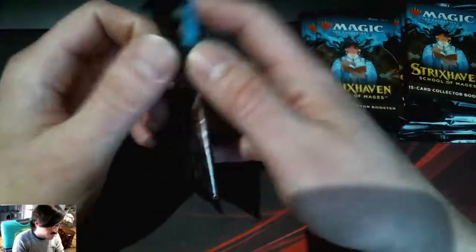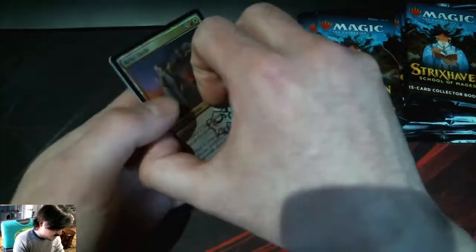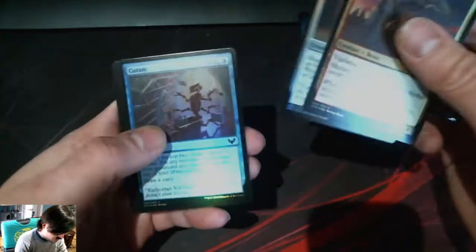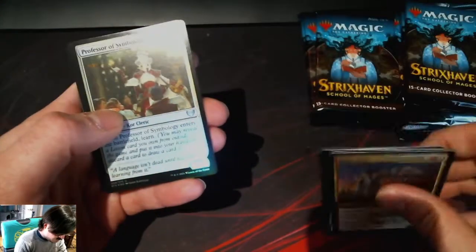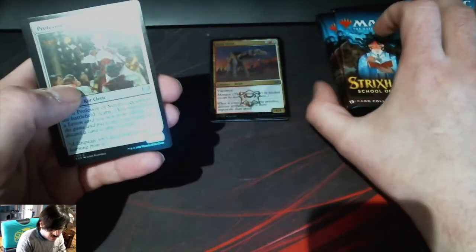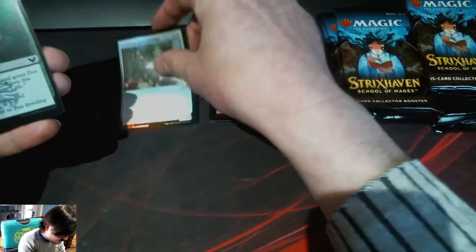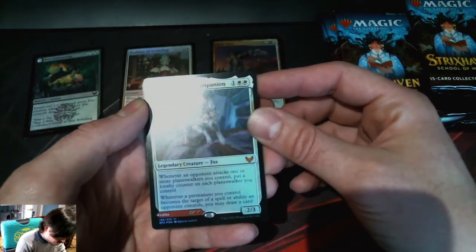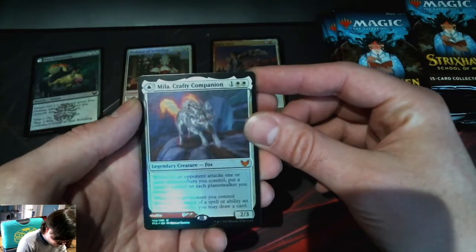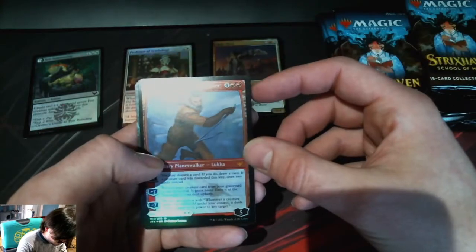Here we go. Take a look at these first few commons. These pack piles are probably going to get a little crazy, but that's okay. First Mythic's a Foil Mythic — Meal That Crafty Companion and Luca Wayward Bonder.